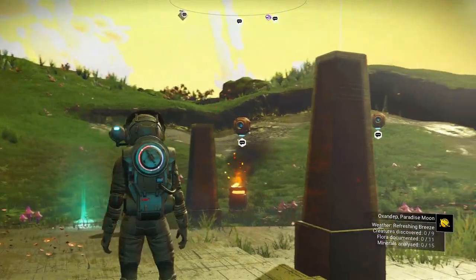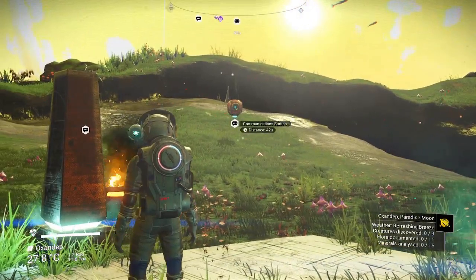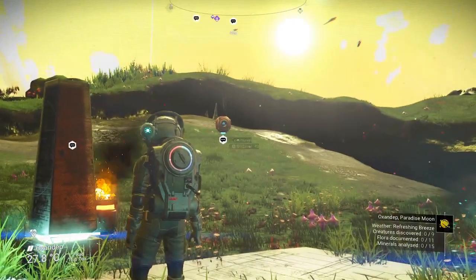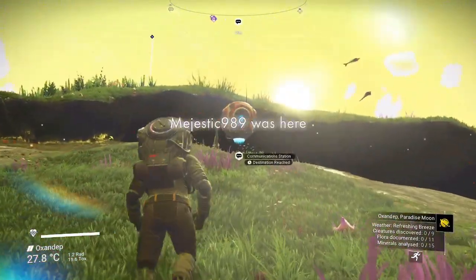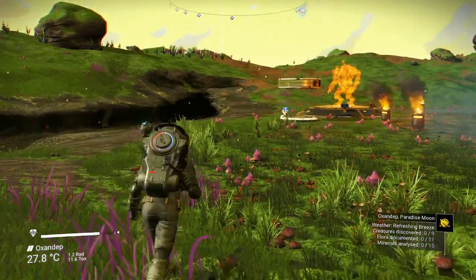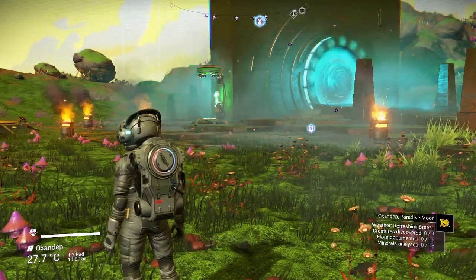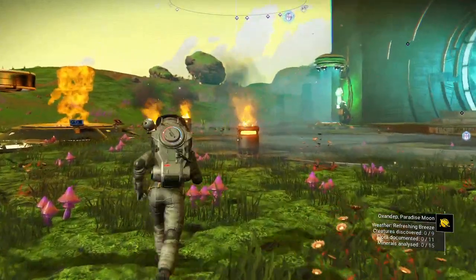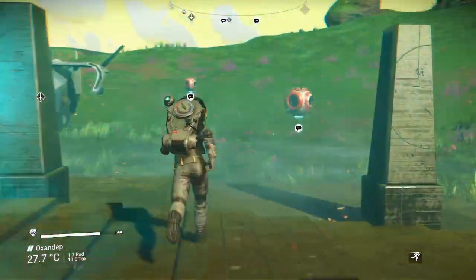Oh, there's a communication station. Why does it say discovered by me? But there's a communication station - that is odd. I guess this would be the community system because it's got all this stuff. Looks like this may be somebody's base.